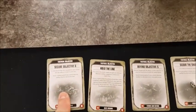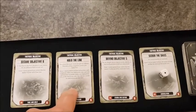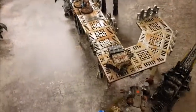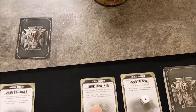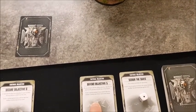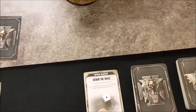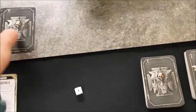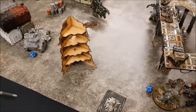End of Space Marines turn five objectives: Secure Objective Six — not done. Hold the Line — have the Redemptor, Hellblasters, and Dreadnought in the deployment zone, one point. Defend Objective Five — holding it for two consecutive turns, two points. Scale the Skies — destroyed the Night Shroud flyer, one point. Four victory points this turn for the Space Marines.